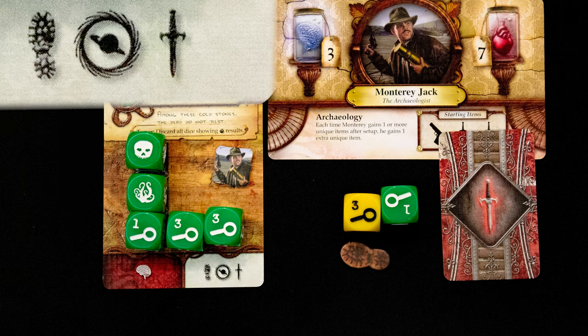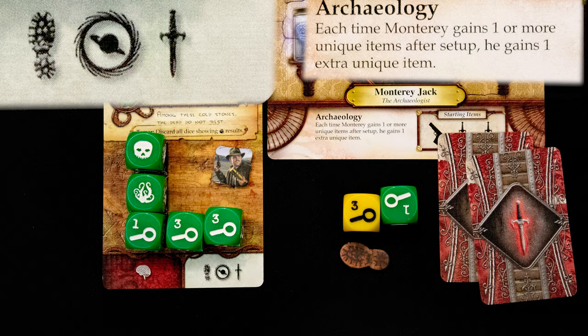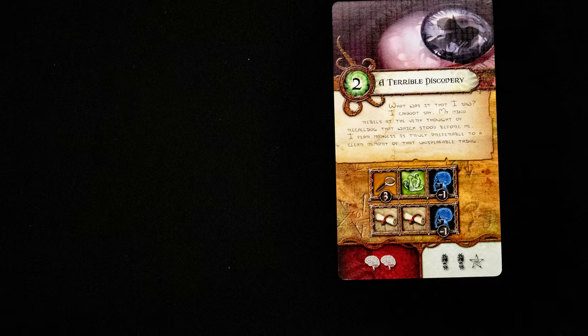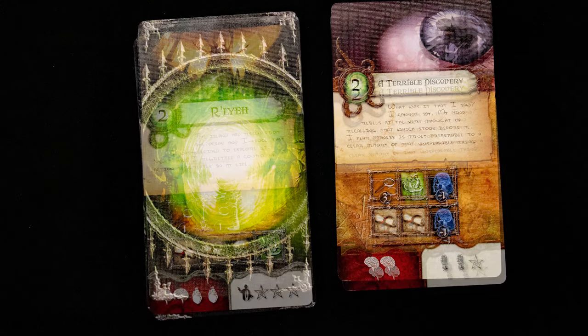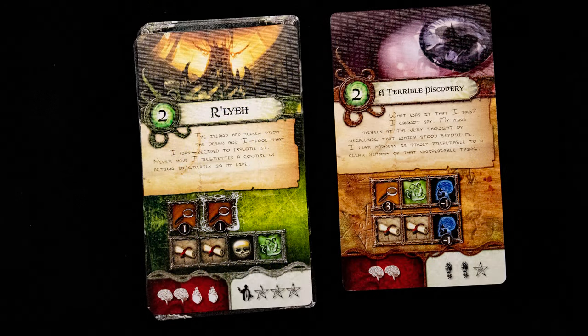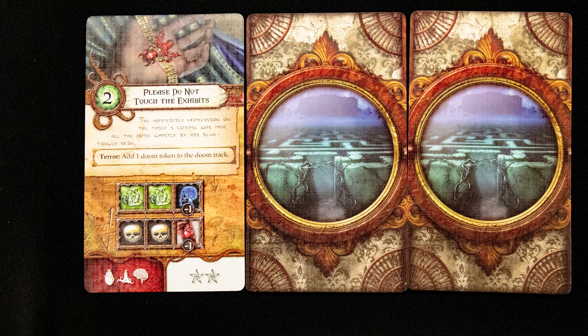This completes the encounter card and gives us the rewards in its bottom right: a clue, a red unique item, and the middle symbol is a gate opening. Our character also lets us draw an extra unique item. We replace the encounter card with a new one, and because we had a gate opening we draw another world encounter card as well.